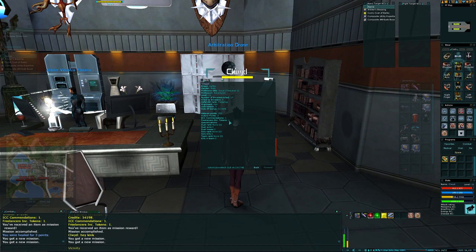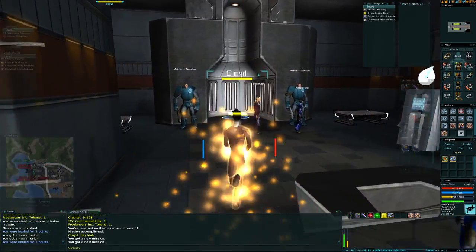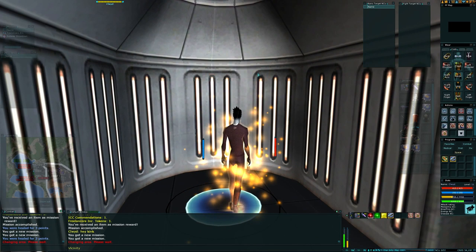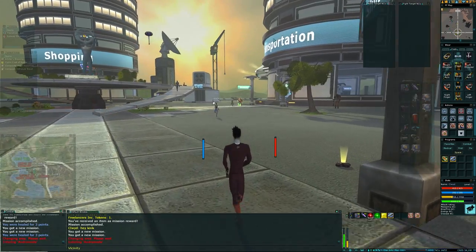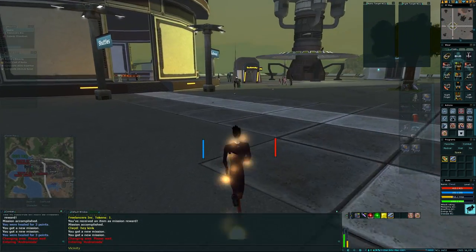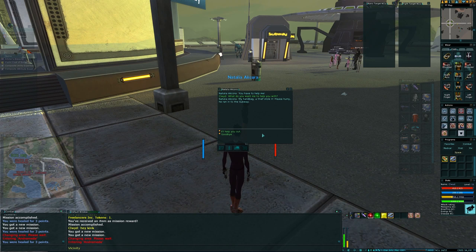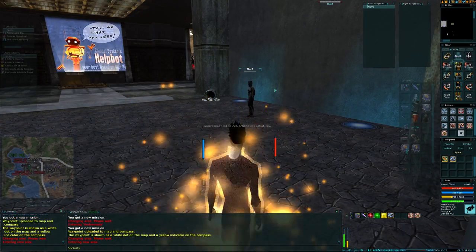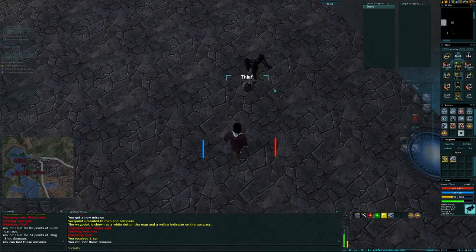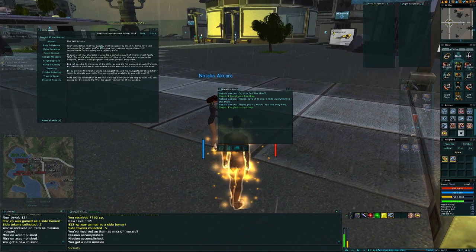We also got a Freelancers Inc token. We could do the daily for this and go on and do another daily. In other words, literally: do the subway, do three dailies, reset, do three dailies, and do either the subway again or the temple. We have a little more to do — let's do the handbag mission. Go kill the mugger — dead thief. I found your handbag, madam. There we go — another ding. Glad I could help. Suggested IP, goodbye.